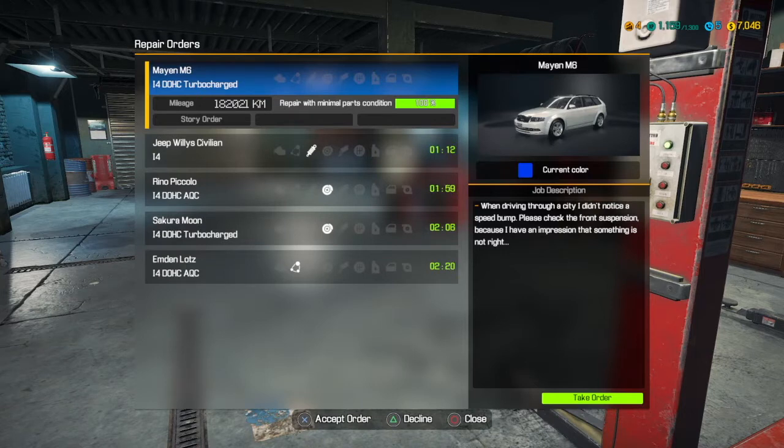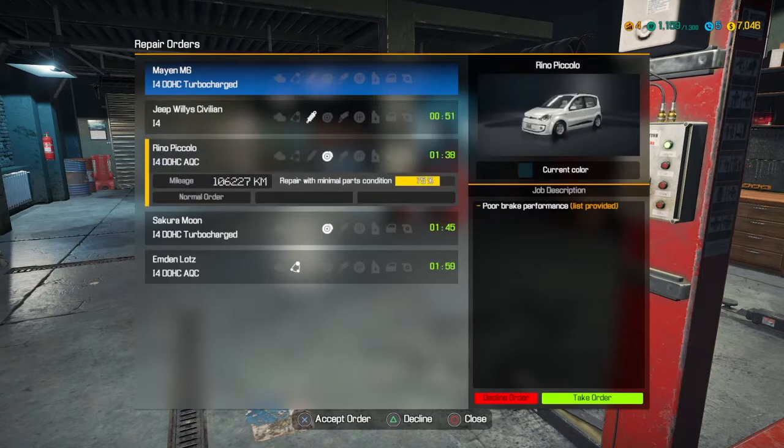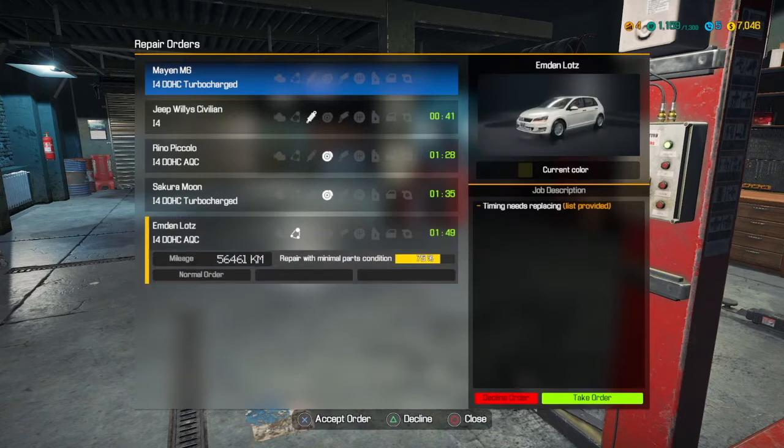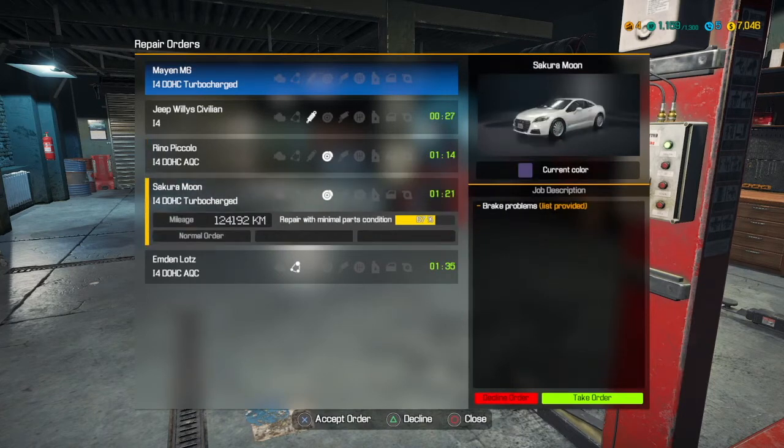So this first order is a main M6 — the customer noticed a speed bump while driving through a city and wants the front suspension checked, as something doesn't seem right. This other one says the car is hard to control with suspension rattling — that's a Jeep Willy Civilian. There's a Rhino Piccolo with poor brake performance, a Sakura Moon with brake problems again, and an Emden with a timing belt that needs replacing. I think we'll do a brake job first, then move on to another.